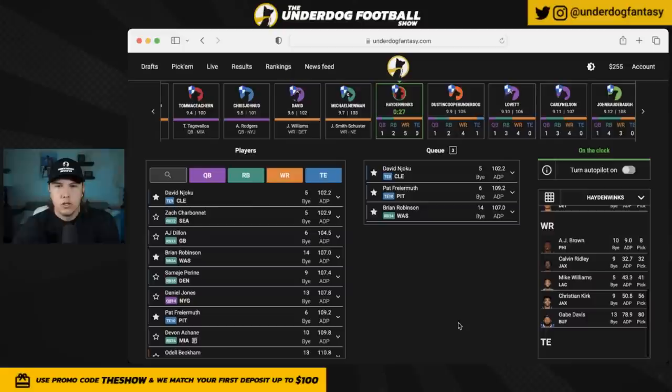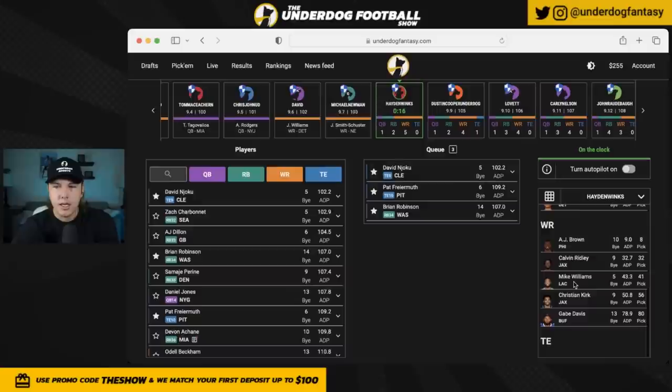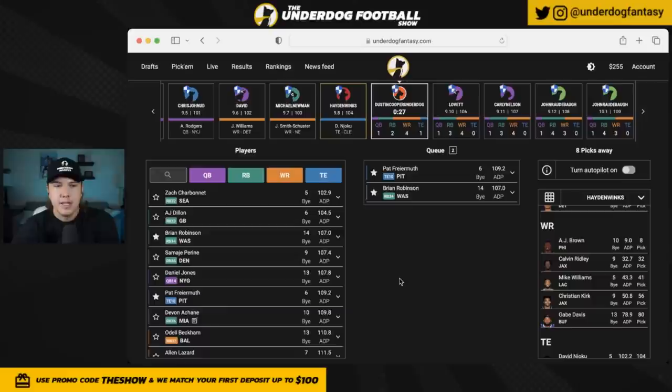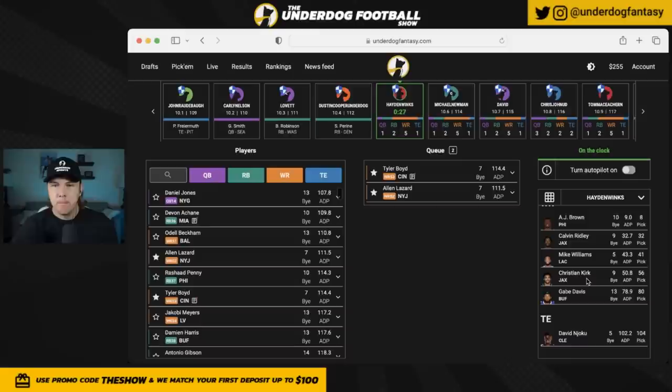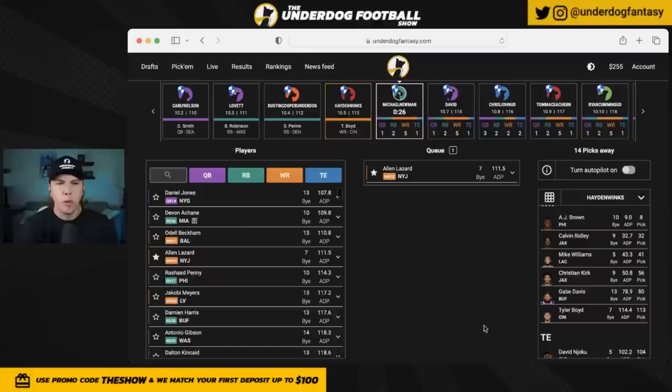I was hoping James Williams or GG would fall to me, but they go right before my pick — there's no wide receiver on my short list. This makes it a wonky zero RB build, but I'll take the ADP discount on David Njoku. He's a really good player — when I watch him his stats when healthy before his injury were really strong, and Deshaun Watson has plenty of upside. Back on the clock in round 10, I'm taking Tyler Boyd as my wide receiver six.